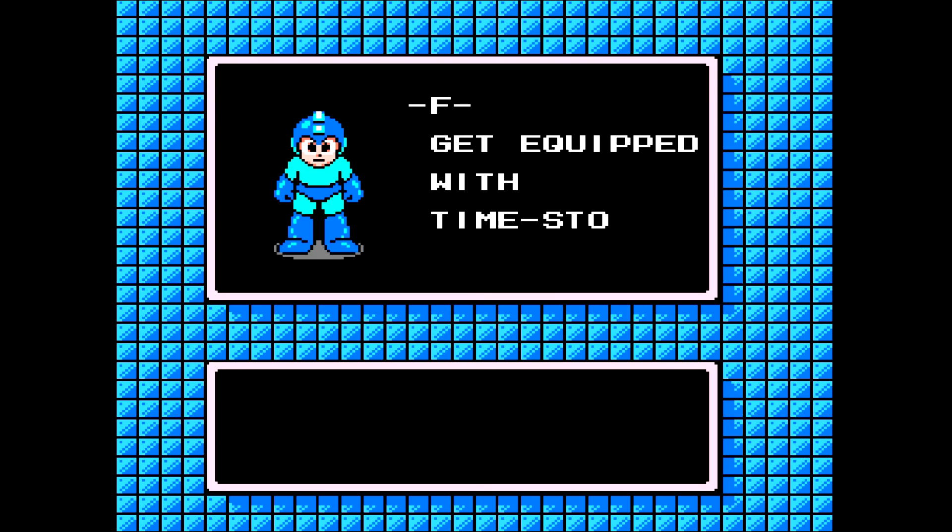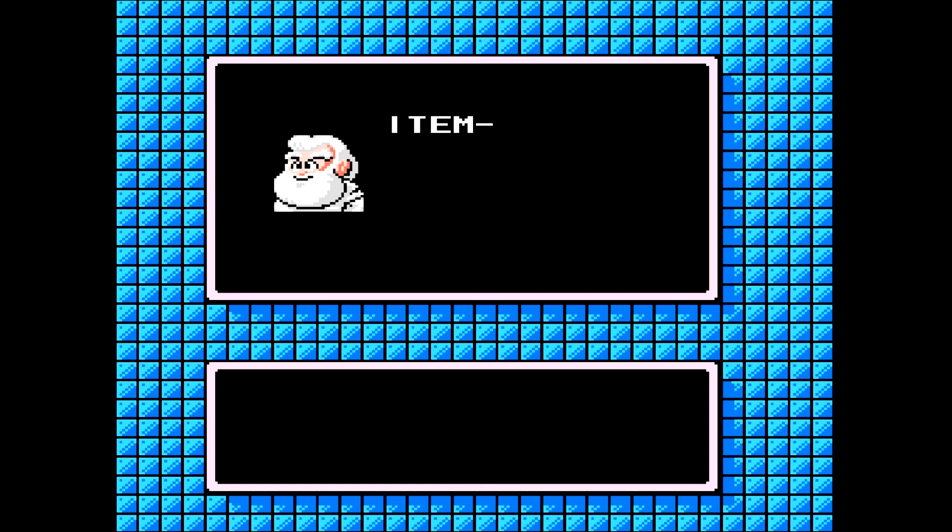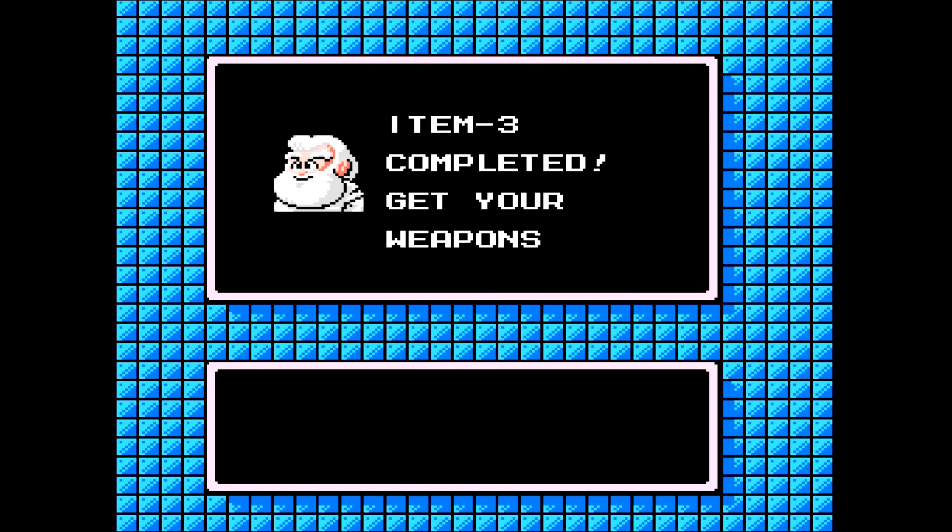The Flash Stopper — it's a single-use item, the only one of its kind. You can deploy the Time Stopper and it will freeze everything on the screen. And let you shoot stuff? No — and there's the inherent downside. So what can you use? It just freezes stuff. So it lets you just get your bearings or something?